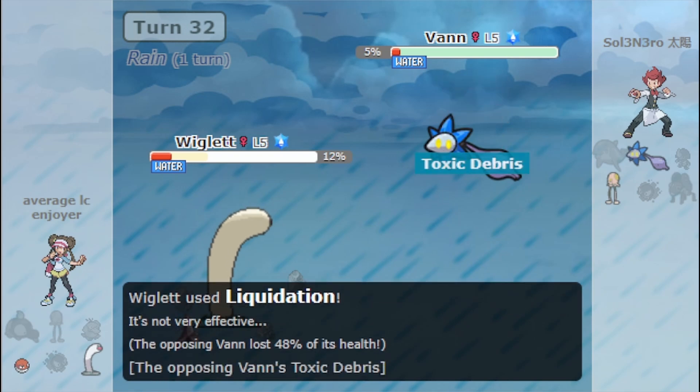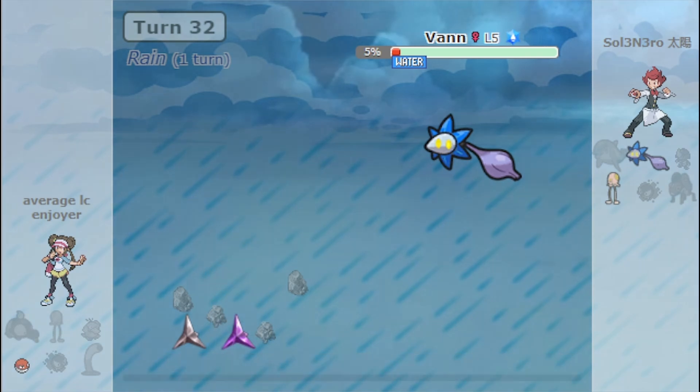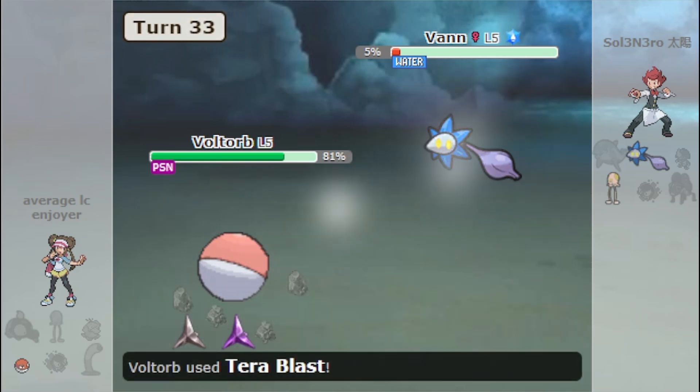And that's why, unlike Diglett, Wiglet is absolutely terrible in Generation 9 Little Cup. Thank you so much for watching. If you enjoyed the video, please leave a like and subscribe.